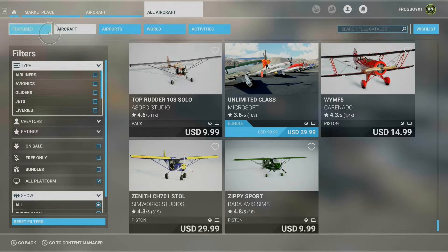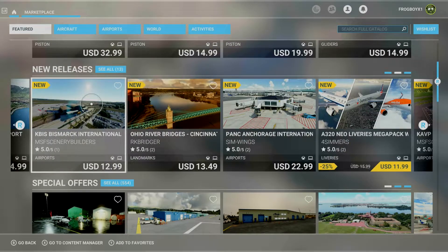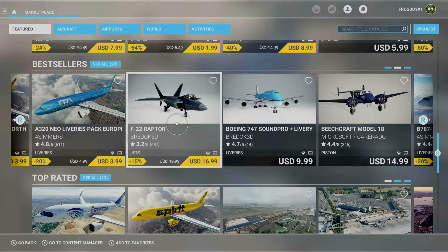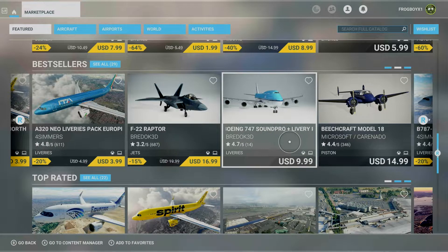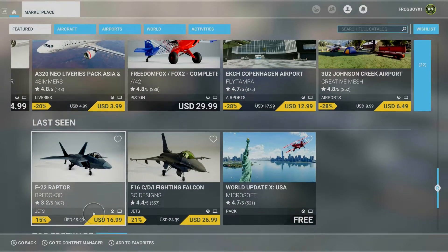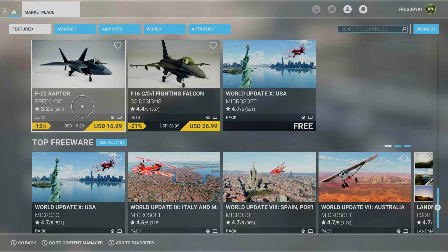We're not seeing it there, so let's go into Featured and try New Releases. Oh, the Raptor's here — I didn't know the F-22 Raptor was in here! I'm going to come back and buy this one; I don't want to do that on the stream. So here's the F-22 Raptor and the Falcon. Actually, the F-35 is my favorite one so I'm not sure I'll buy the others.